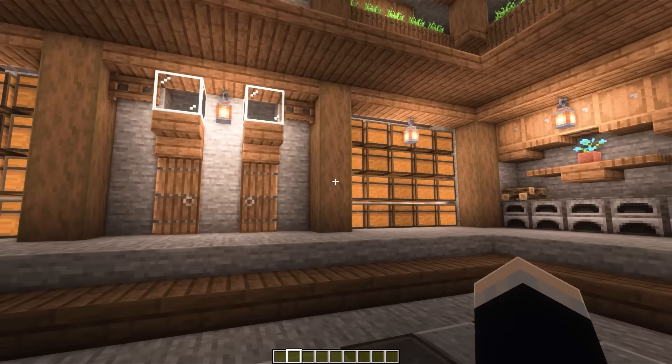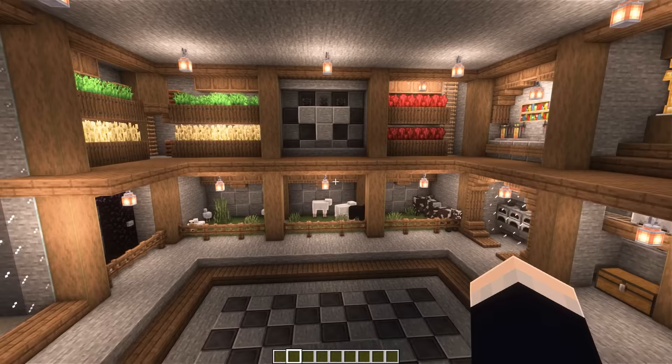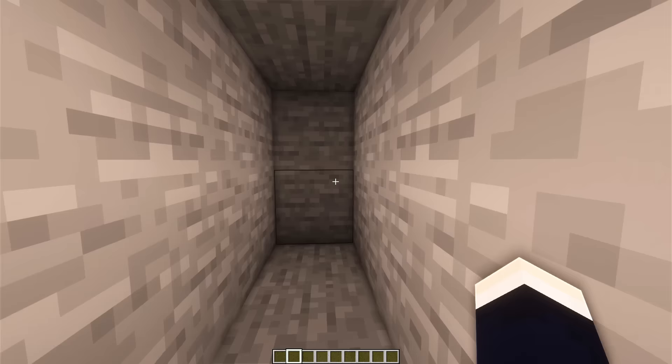All we have to do to head up to the second floor and out of the base is just step inside here, close the door as we go up, and we're up at the second floor. So that pretty much concludes the tour. If you like the look of this base and want to create it for yourself, feel free to stick around and we'll get started on the tutorial right now.